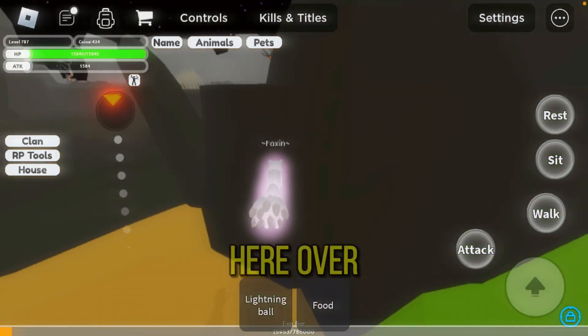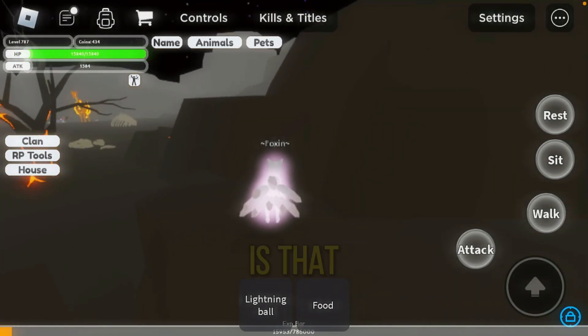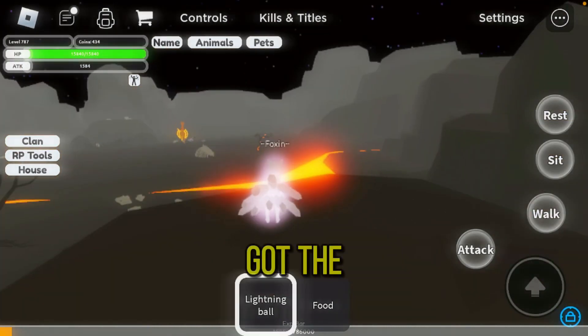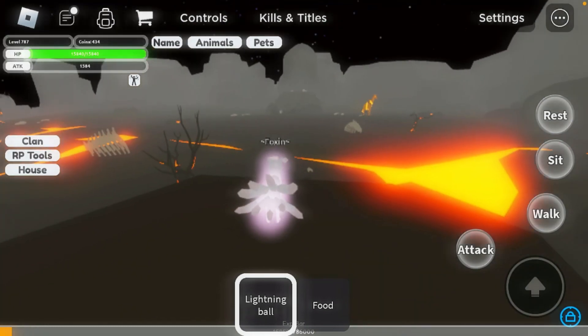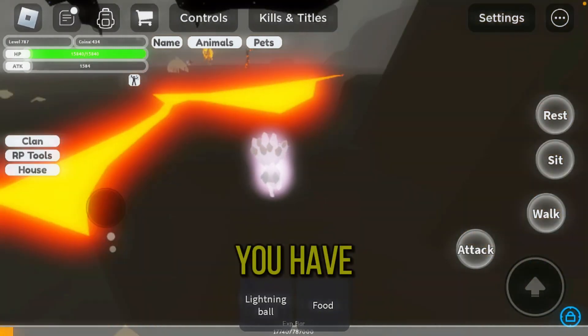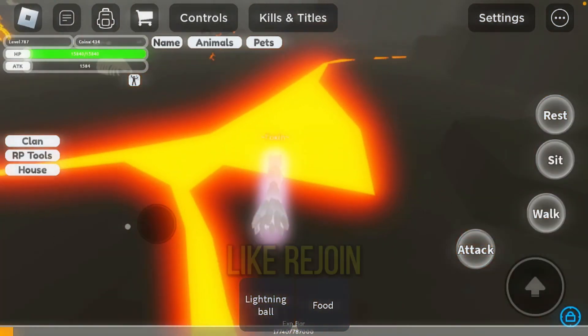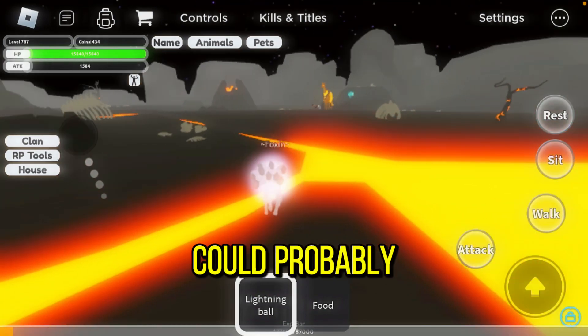Over here we've got the giraffe. Also for people curious about how to get rid of the lightning ball — you have to leave the game and rejoin, or you could probably go back.